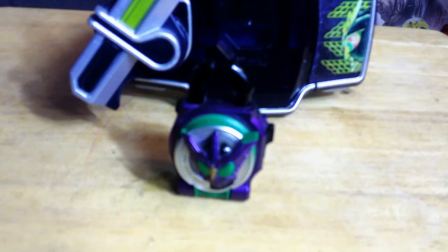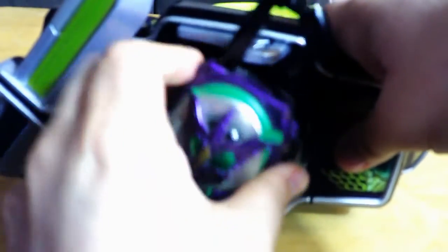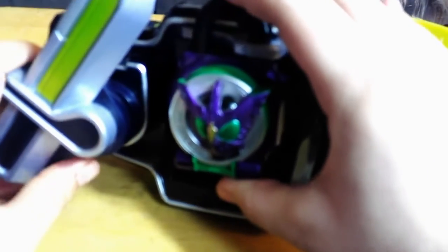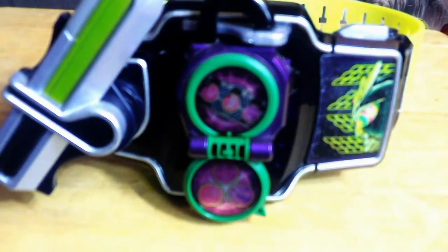Next up, let's take a look at it with the Zogoku Driver. So our first step is to unlock the Lock Seed and press the button. Lock it on, lock it, then slice. And there you have the sounds for Kamen Rider O's Pluto Terra arms.